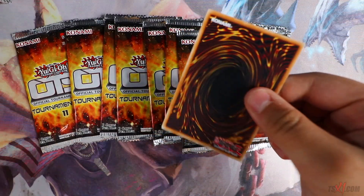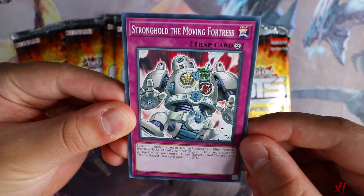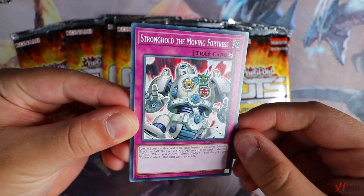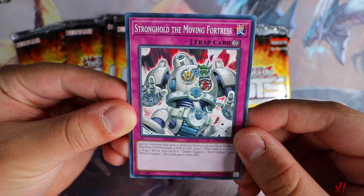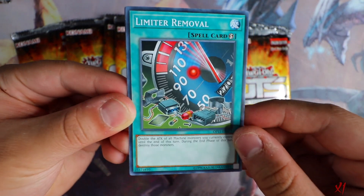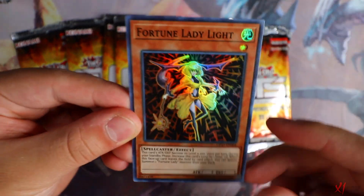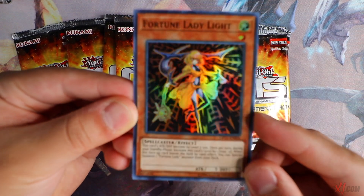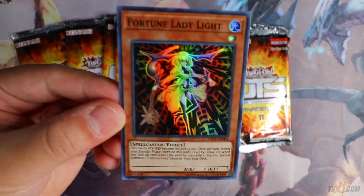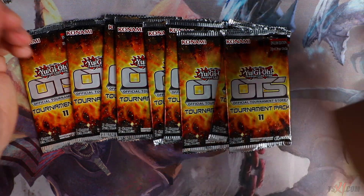Let's go off to the third pack, let's see if we can get an Ultimate Rare. Stronghold the Moving Fortress — we're obviously getting new gadget supports in the upcoming set, Fist of the Gadgets, so they're reprinting these cards which is pretty cool. Limiter Removal, fits the gadgets theme. Fortune Lady Light once again — two copies of Fortune Lady Light.